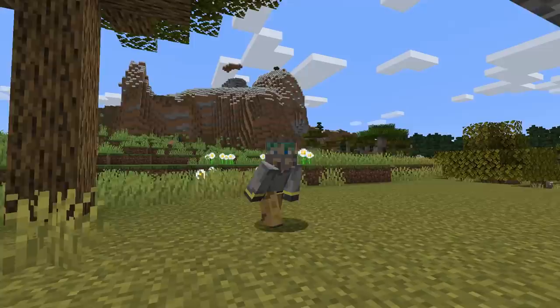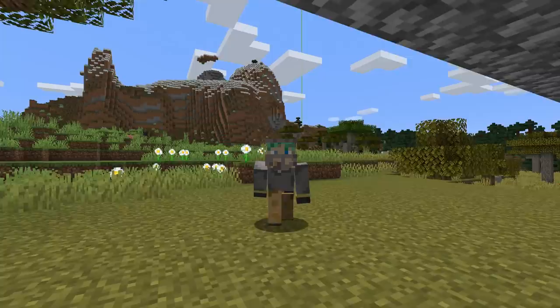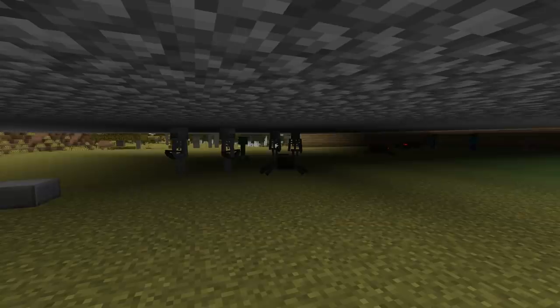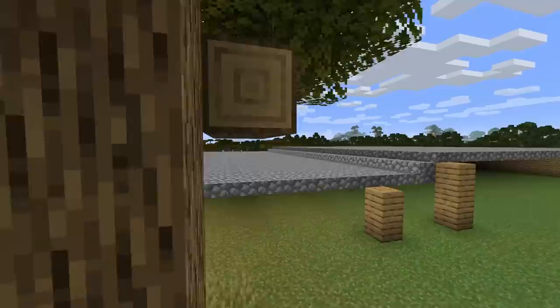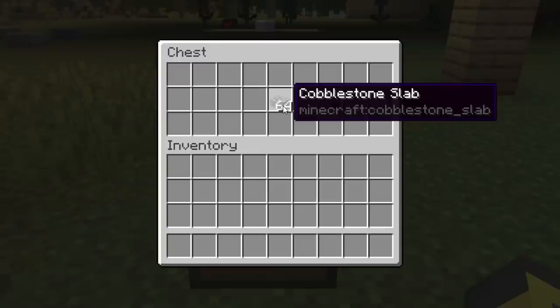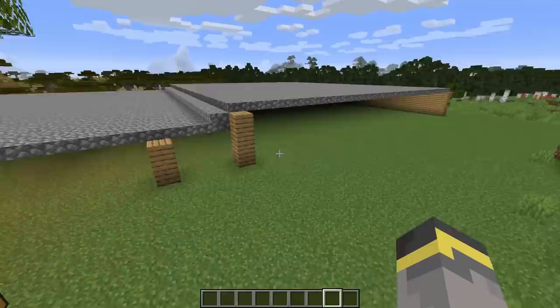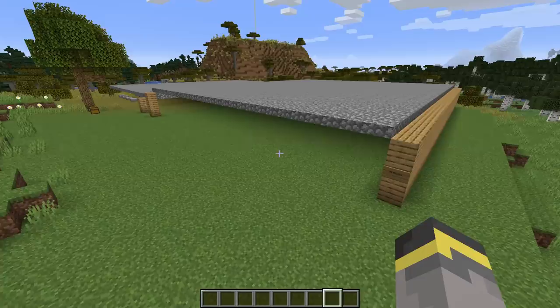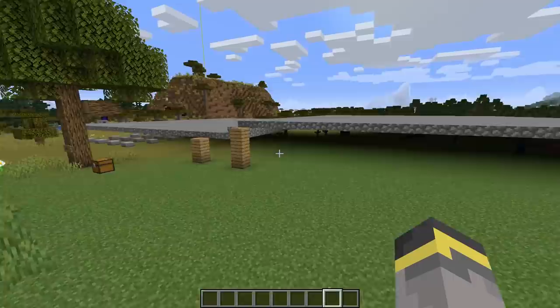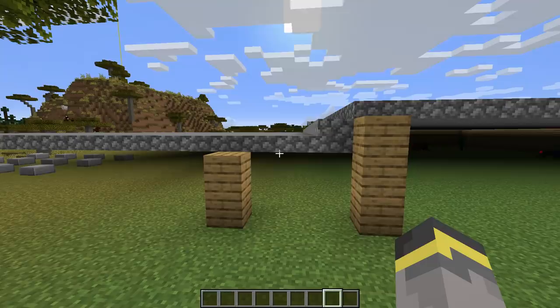Early game you're usually trying to avoid all hostile mobs, but maybe you're at a point where you need bones from skeletons or string from spiders. If that's the case, this is the farm for you — pretty much the easiest hostile mob farm in Minecraft. To build it, you'll need two materials: a bunch of slabs and some building blocks. Find somewhere flat and open. You could build it on the surface like I did, or go down to diamond level, clear out a room, and not need any slabs at all — though that takes more time.